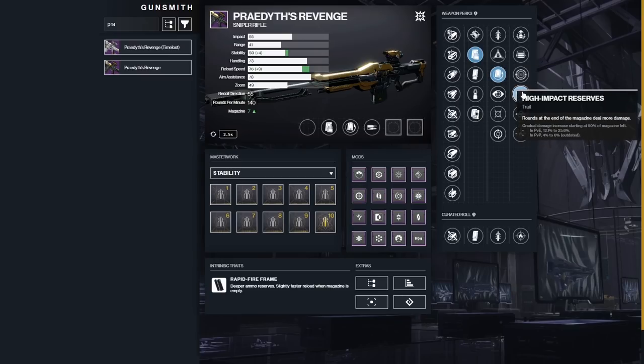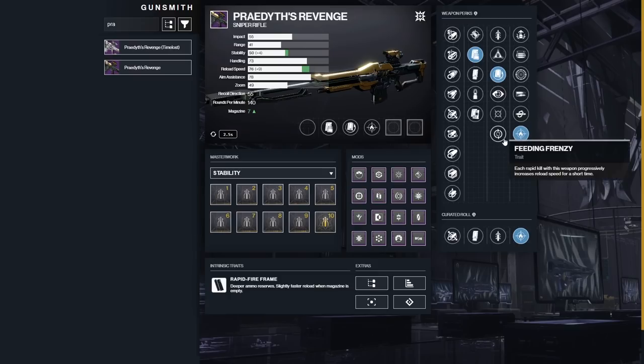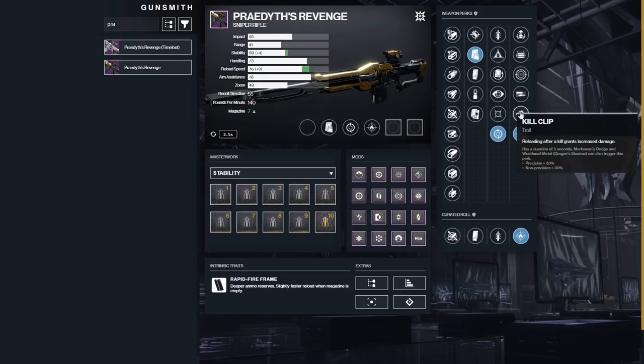High Impact Reserves gives you a gradual damage increase starting at 50% of your magazine left. If you're down to three or four rounds, you're already at the base of your reserves, so you get extra shots with a damage boost. Now for a fun roll to mess around with, Firefly is pretty awesome — you can turn this into your favorite scout rifle. Run Frenzy and Firefly and if you get it, just go start shooting things. Kill here, everything blows up, you go to the next thing. If you have Energy Accelerant, that might be fun to work with too.